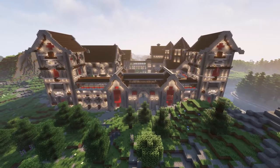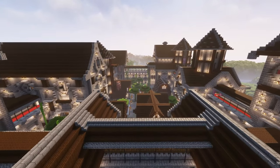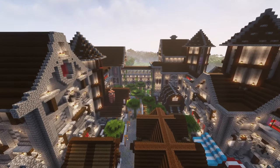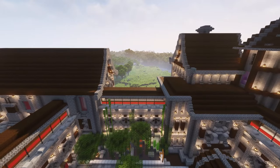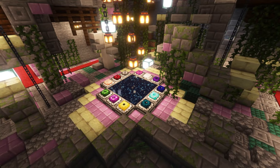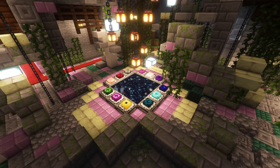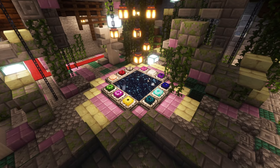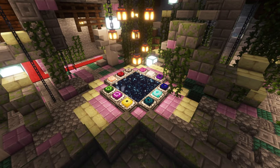The next mod we are looking at is the End Remastered mod, and this is actually one of my favorite mods that has ever been added to Minecraft. I've actually played with this mod a lot and it is super fun. It adds 12 new ender eyes which you actually have to find across your world in order to open up the ender portal. It changes the stronghold into an above-ground structure with puzzle rooms and a bunch of things that you have to work through in order to get to the end portal. This mod basically forces you to go out and explore your world.